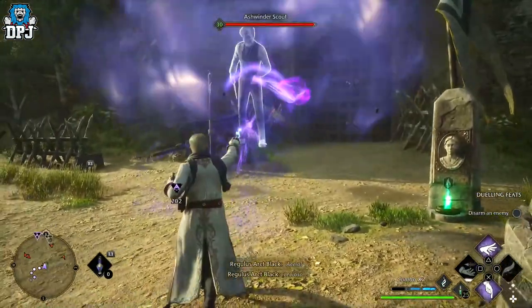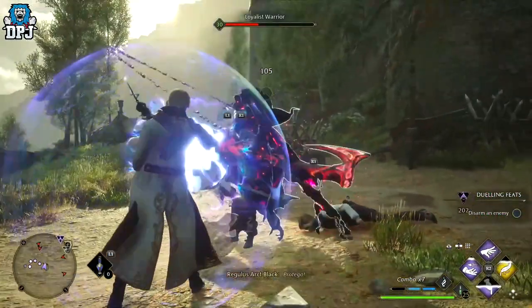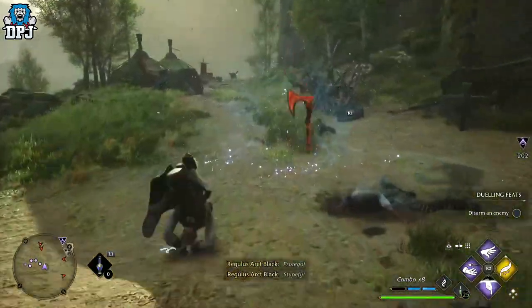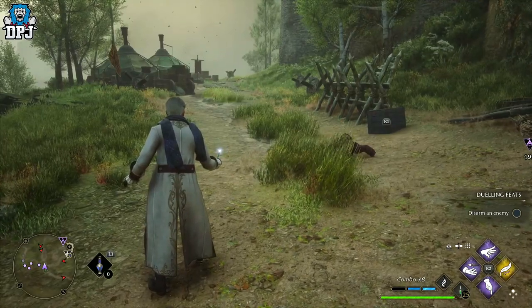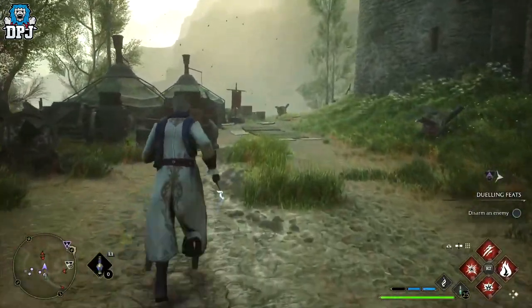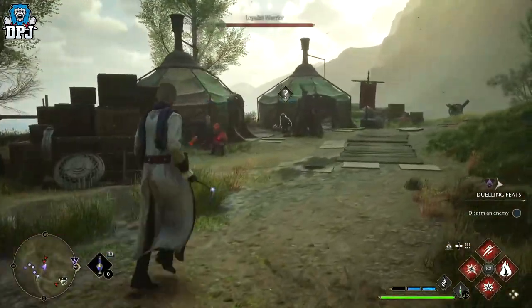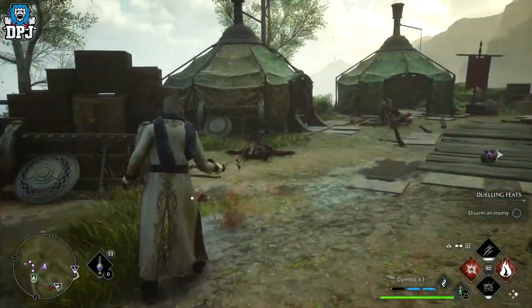Combo 1 is Levioso, Accio, Descendo, and Depulso. Don't forget you also get the advanced versions of these spells with the upgrades supplied via the talents, so damage is unreal here. Combo 2 with this spell diamond is Levioso, Descendo, and Accio. With the Descendo upgrade 2 — the Grand Slam — it creates a shockwave that affects other enemies, which is quite deadly.